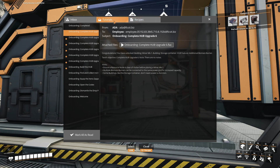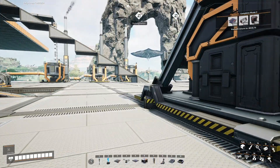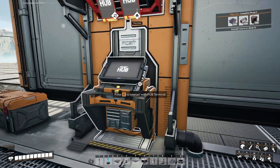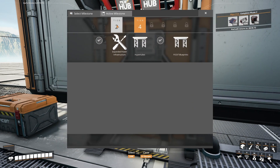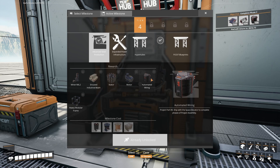I'm pretty sure there's a log of everything that they say, but yeah — that's just a little bug there. Basically she had said that we had unlocked the new steel stuff. We have the Miner Mark II, the encased industrial beam, stator, motor, automated wiring, and heavy modular frame.